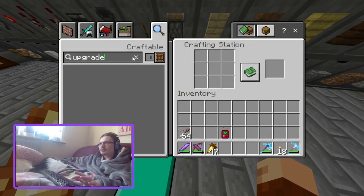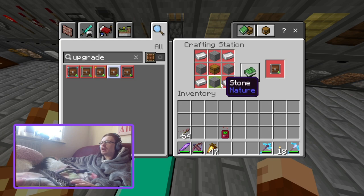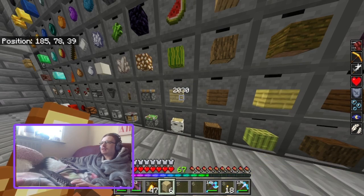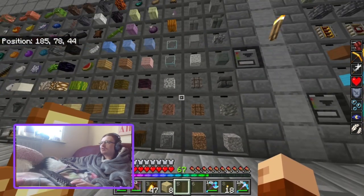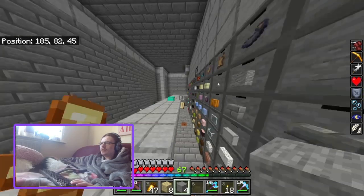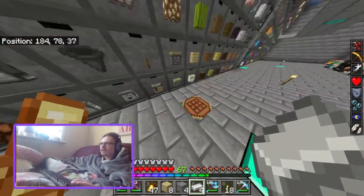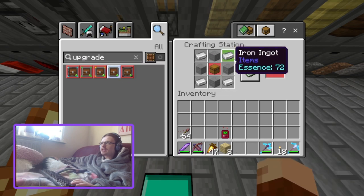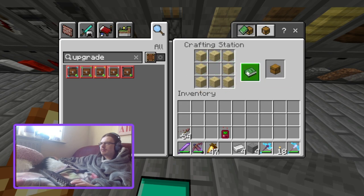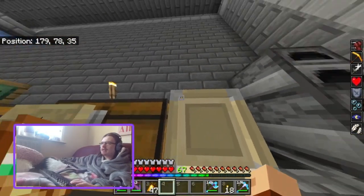The iron upgrade is crafted from 4 stone, 4 iron ingots, and a chest. Shift right-click to apply it. Now it has iron corners.